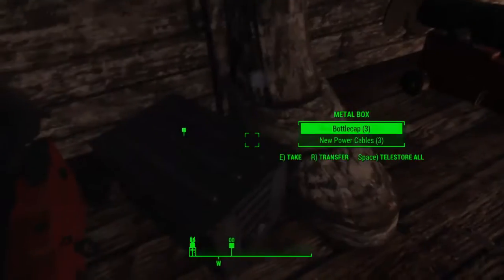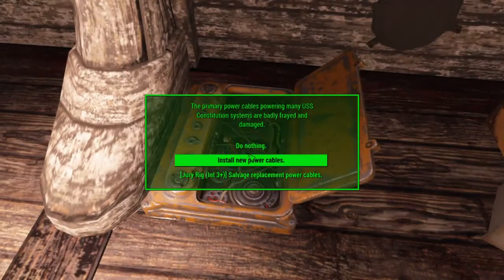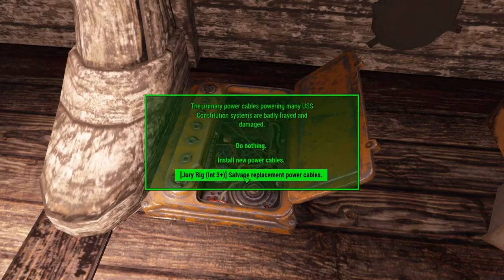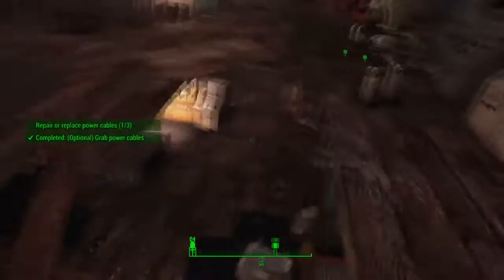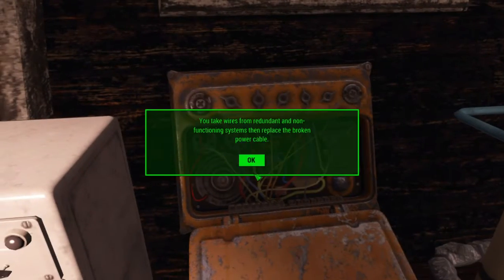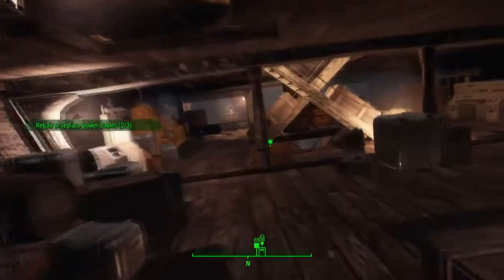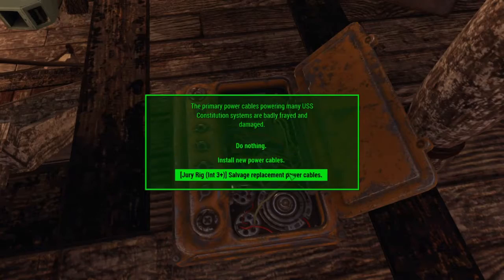You can get cables from here — get them in any case. Open up the lid. You need Intelligence 3 or higher — you should have Intelligence 3+. Then you can use the power cables for salvage, which will give you some materials.